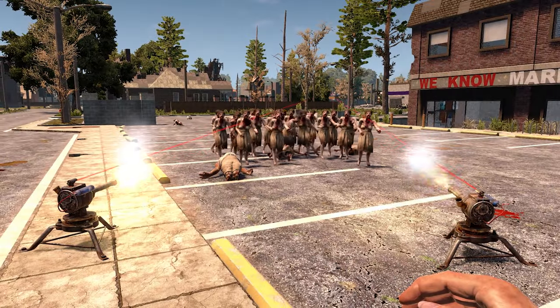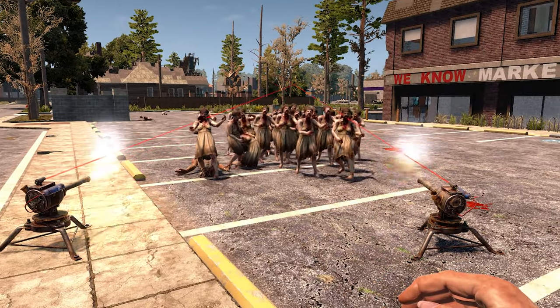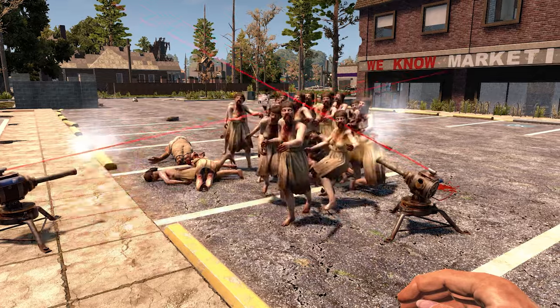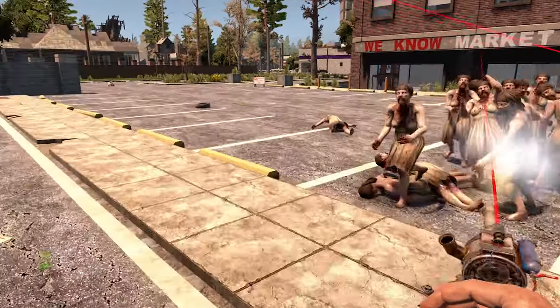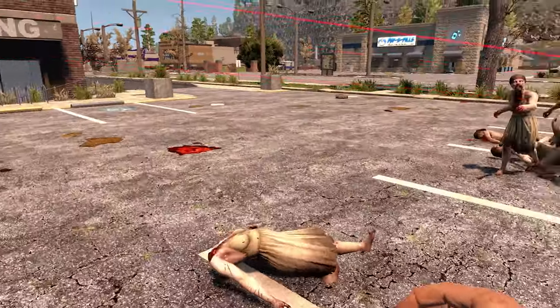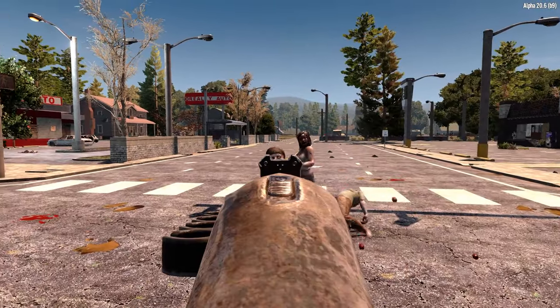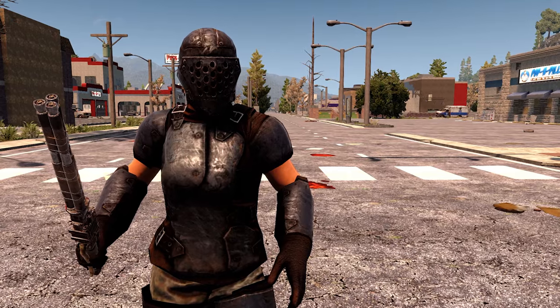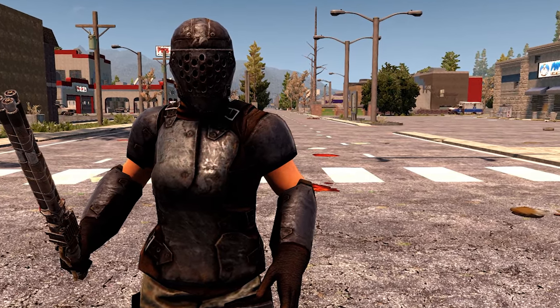Robotic weapons are a fun and unique way to play 7 Days to Die, but they have a little bit more complexity to use effectively than, say, a shotgun — which you kind of just point in the general direction of a zombie, close your eyes and squeal hoping it kills things. Trust me, I'm what we call a firearms expert, and I'm just as proficient with robotics.